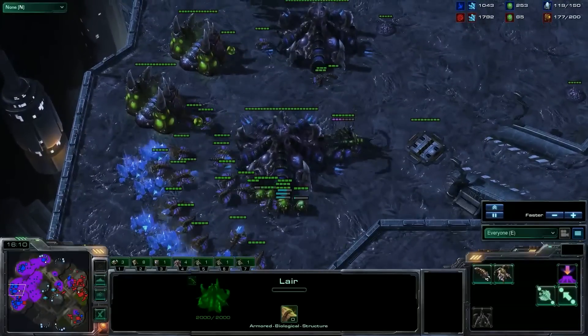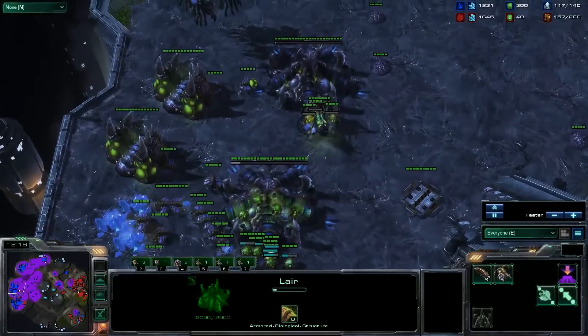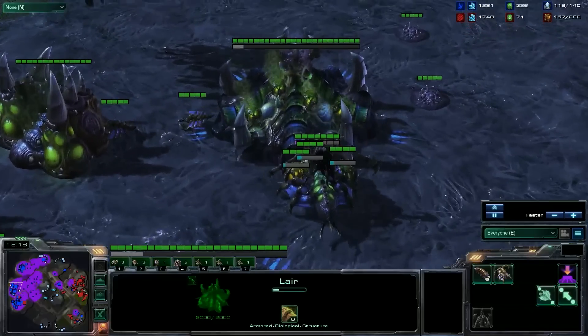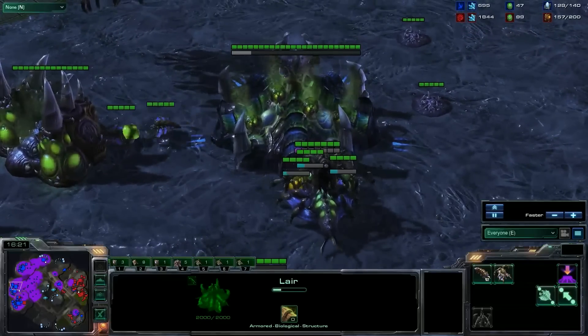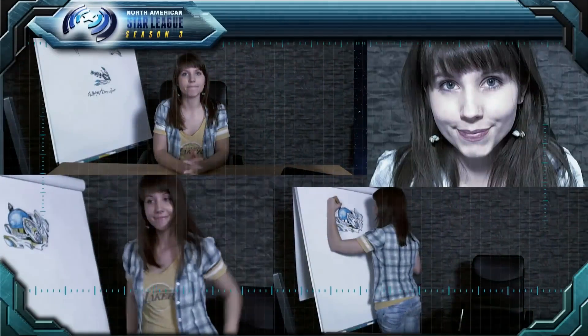Macro hatcheries are not uncommon either. They allow you to get more larvae, and if you're able to keep on top of your larva in check, it allows the Zerg to produce and reproduce incredibly fast. So this has been Zoe's Corner, and now back to you guys for the live broadcast.